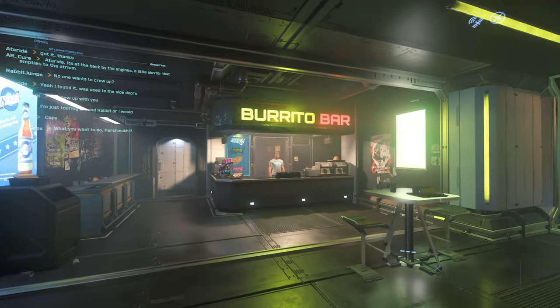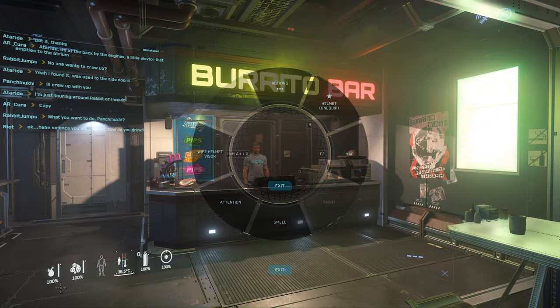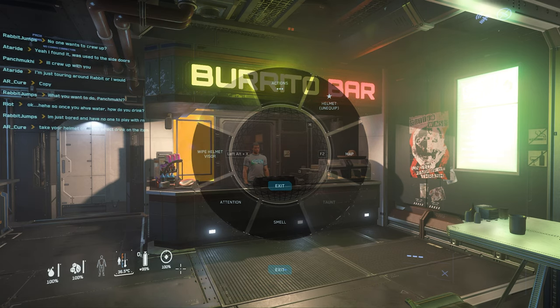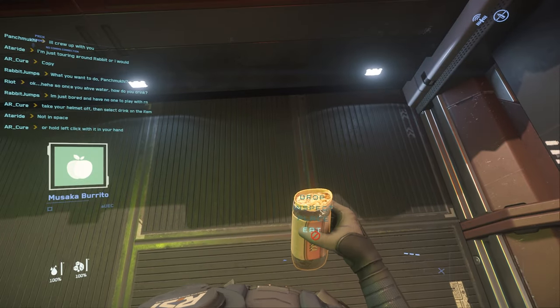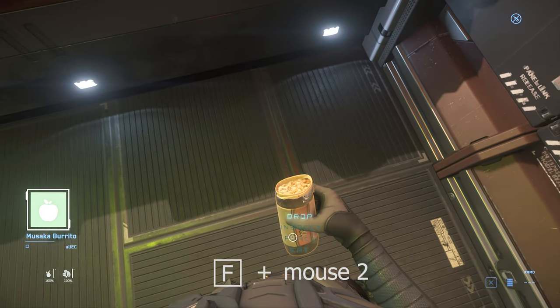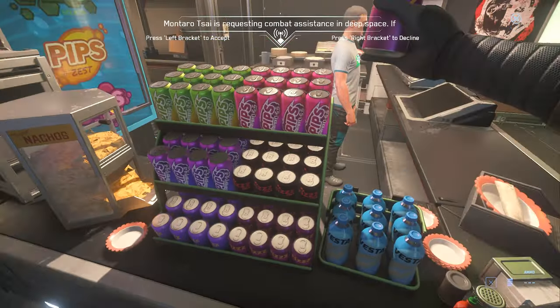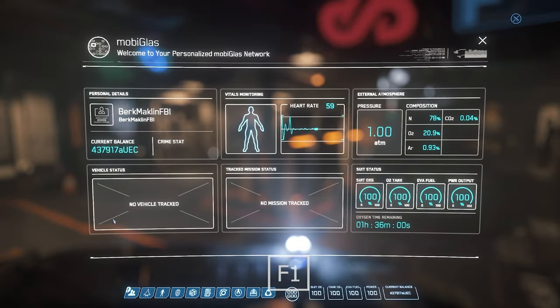Next, something very important: the burrito bar. There's a status system in Star Citizen and you're going to get hungry and thirsty. You can see your thirst, hunger, individual limb health, body temperature, oxygen — which replenishes in oxygen-rich environments — and total health percentage. If that hits zero, you're dead. Quick-buy a burrito — but you actually can't eat it with your helmet on. Hold F and right-click to unequip your helmet, then you can eat. Same thing with a drink: press drink or hold left-click to drink the whole item.